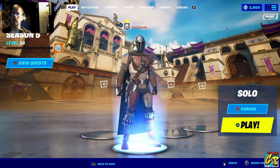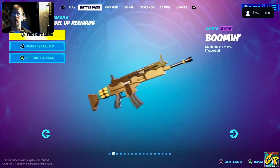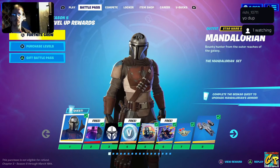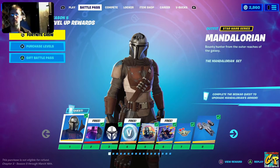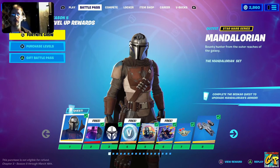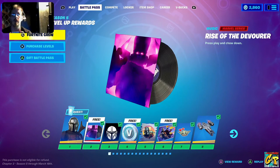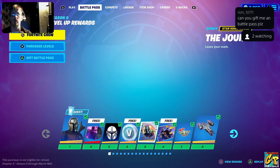Let's go over the whole battle pass. First off, you start with Mandalorian — he comes with a series of his own quest lines. Unlike getting them all right away, you have to kind of unlock them as you go. After him you get the Rise of the Devourer, which was the theme music for the Galactus event. Then you have his banner icon and V-Bucks along the way.